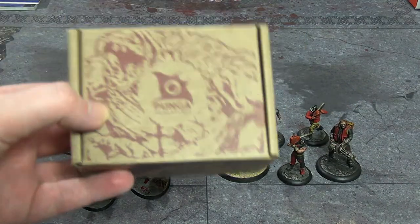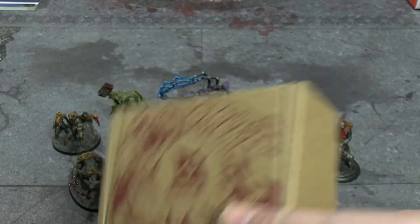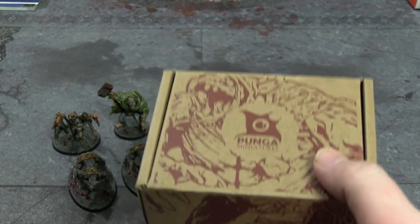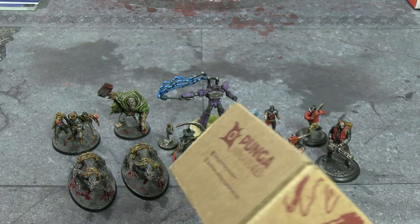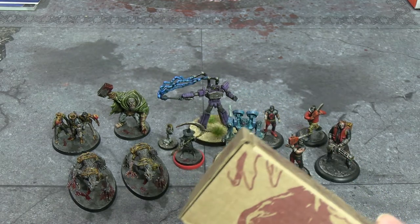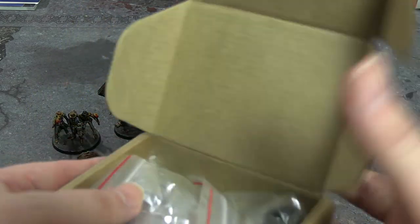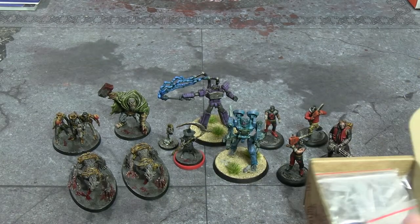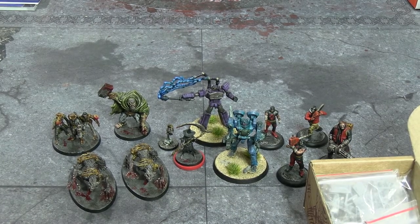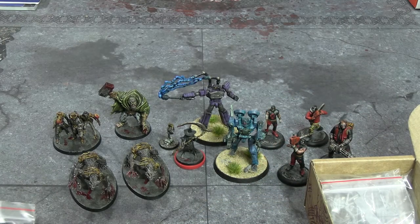Now let's see what's in the box. It's from Punga Miniatures and I'm pretty sure it's not a lady's head. It's something I forgot I ordered that took a very long time to fulfill — which is a bit of a negative — but I was pleasantly surprised when it arrived. Opening it up and taking a look at the resin quality: they were doing a set which was a skeletal band.